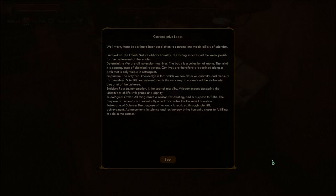Contemplative Beads — well-worn. These beads have been used often to contemplate the six pillars of scientism. Survival of the fittest: nature abhors equality; the strong survive and the weak perish for the betterment of the whole. Determinism: we are all molecular machines; the body is a collection of atoms; the mind is a consequence of chemical reactions; our lives are therefore predestined along a path that is only visible in retrospect. Empiricism: the only real knowledge is that which we can observe, quantify, and measure for ourselves. Scientific experimentation is the only way to understand the elaborate blueprint of the universe.